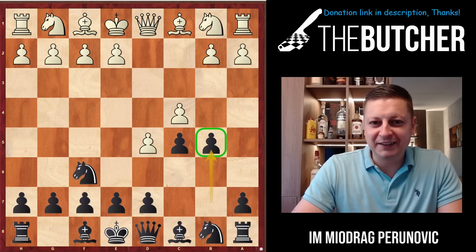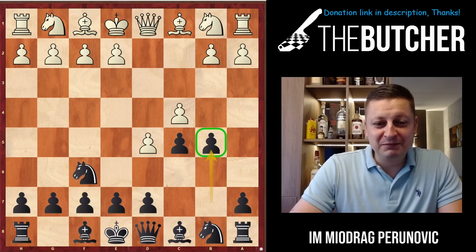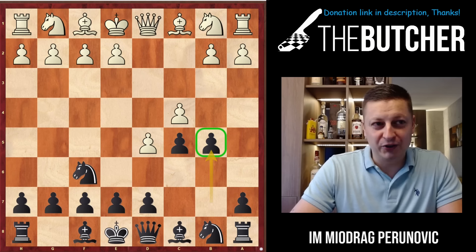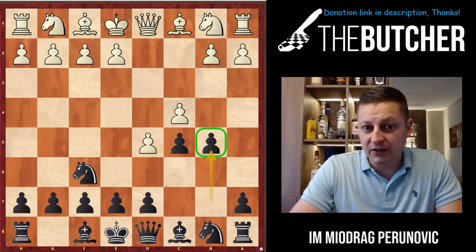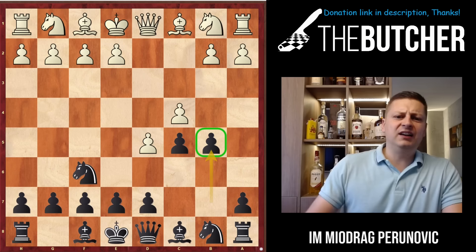I've been using the Benko Gambit for a couple of years. I remember when I was bragging saying 'I am the master of Benko,' and somebody told me: all you have to do is sack the pawn, put both rooks on the a and b files, put a queen on a5, bishop on a6, and claim compensation. When you put it like that it really sounds simple. But you just have to know Perunovic came up with one very interesting variation - really one of his innovations in the Benko Gambit.